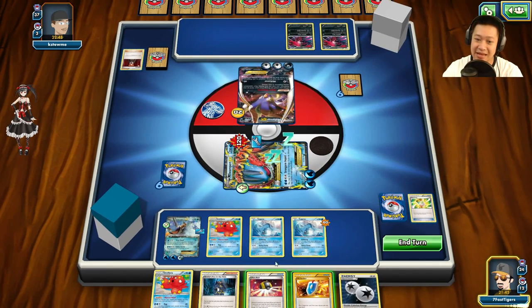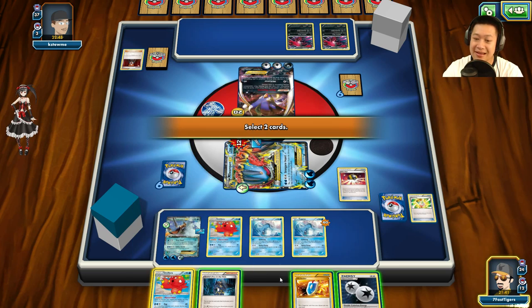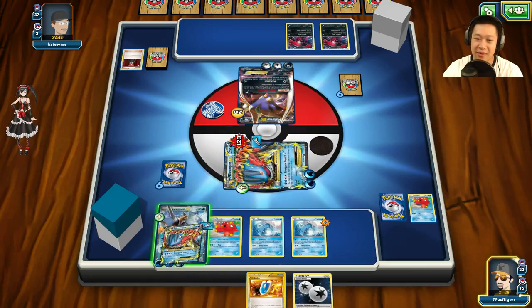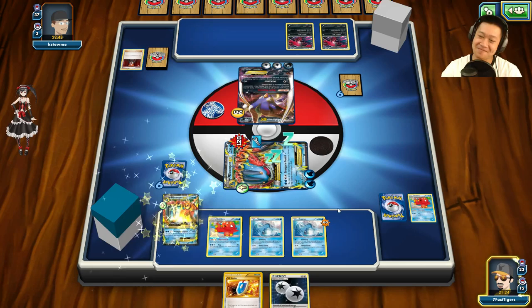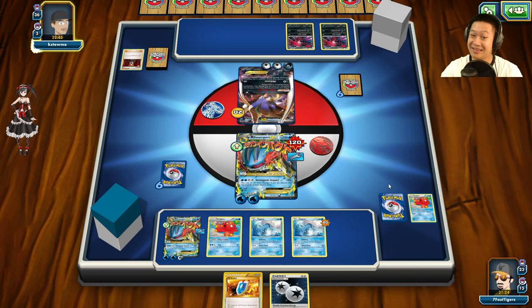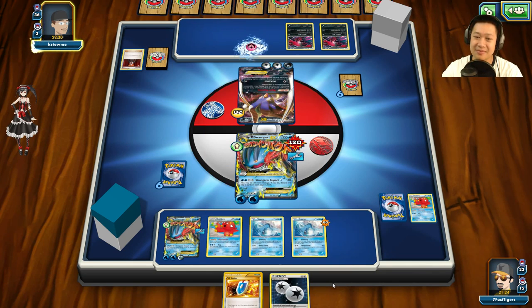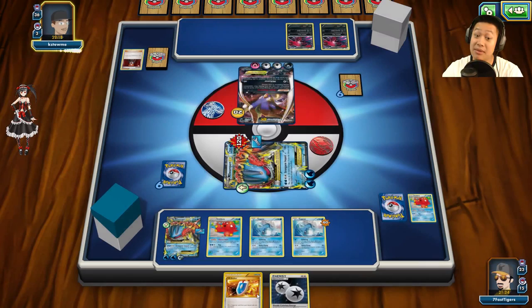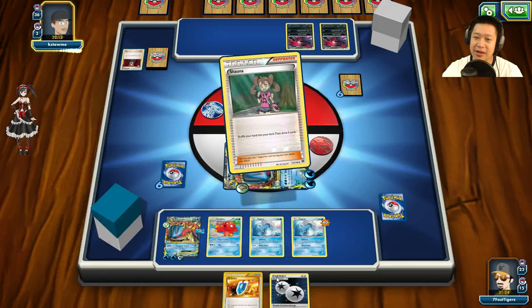He can take my sleeping Mega Swampert and I'll get another one ready — it already has a Muscle Band. He takes out the first Mega Swampert; the second is ready. Another Energy goes down; I'm put to sleep again. He needs two heads. After that he'll be at low HP — maybe I can use Archie's Ace again. I Judge to reshuffle his hand, and he discards a lot with Sycamore — including my Muscle Bands! I really need those to one-shot EX Pokémon.